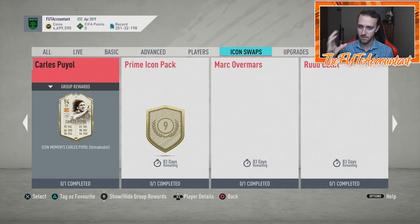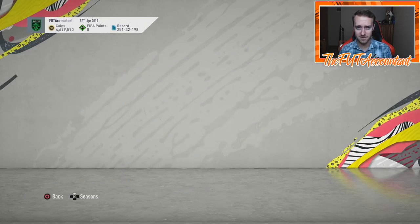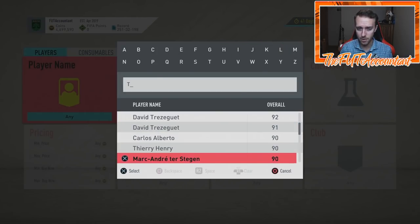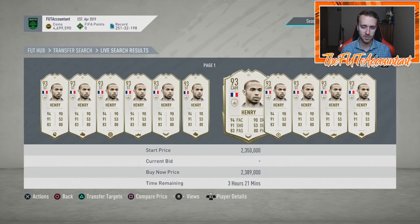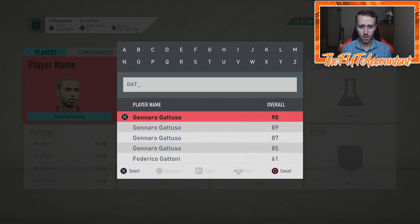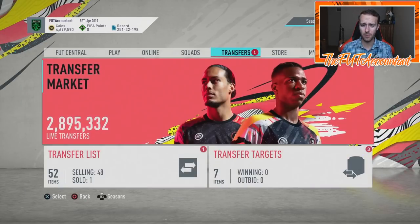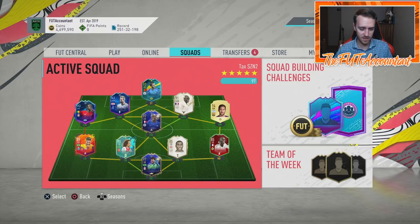Why grind for these icons unless it's somebody you really want for personal reasons? Just go with the pack — you can get a prime icon player in a week or two. Think about the ability of players you could pack: prime Hulk, prime Eusebio, prime Thierry Henry — it's very possible to get a very, very good pull from that pack. Of course you could pull a prime Gattuso or prime Gary Lineker, which wouldn't be the end of the world. The possibilities are endless. I'm going with the pack because why not? We're at a stage of FIFA where if you're not having fun, what's the point?